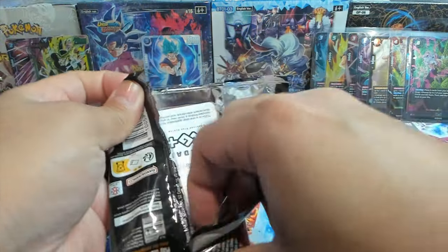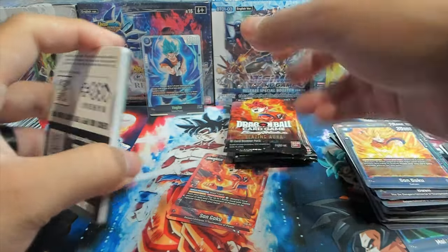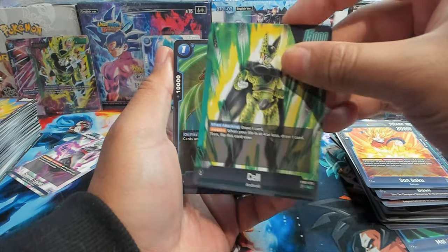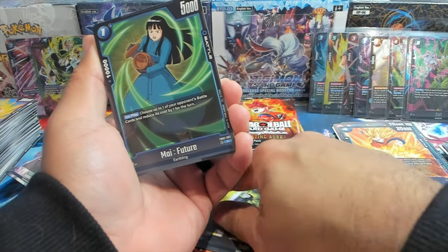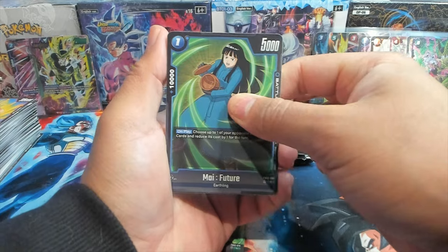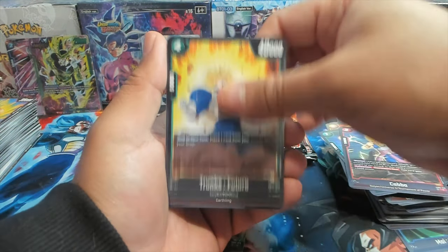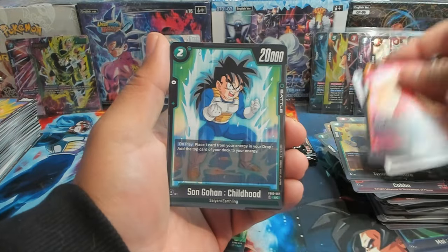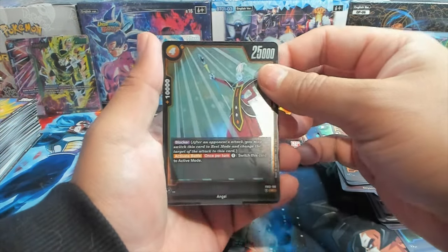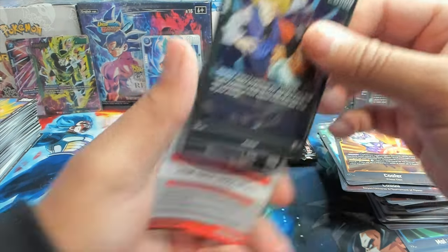Eight SRs now and one secret rare — I think we'll either get one or two more hits. There are still five packs including this one. We have a Cell leader card, which I definitely need — we'll put that down over here. Then we have Gohan, Kami, and some others. This set is so good. We have Androids 18 and 17.